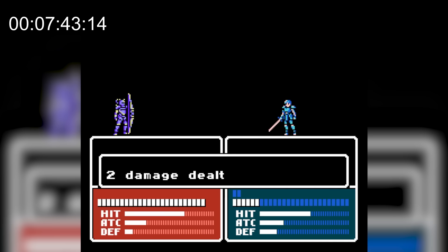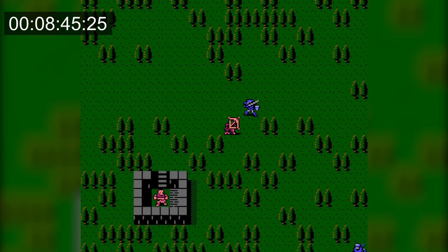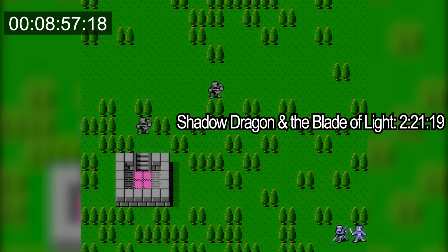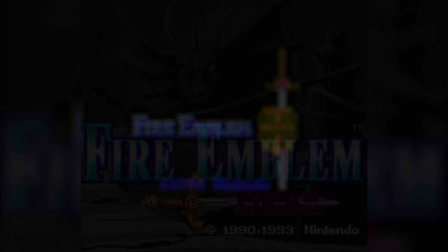This was actually my second attempt because in the first attempt Alm got only defense on this level up, so I reset — and now he gets the same level up again. I don't think it's worth trying for a third time, so I just continue on. The extra point of defense does slow things down, but Alm finally goes down, and FE2 comes in at 8 minutes and 57 seconds, which is the slowest out of all the games.